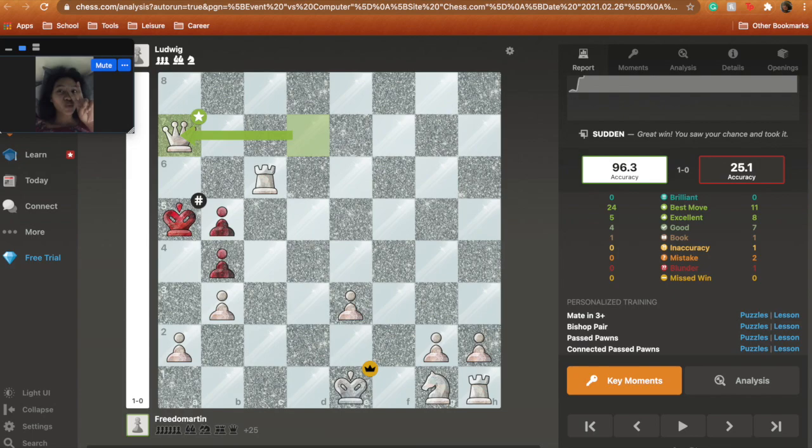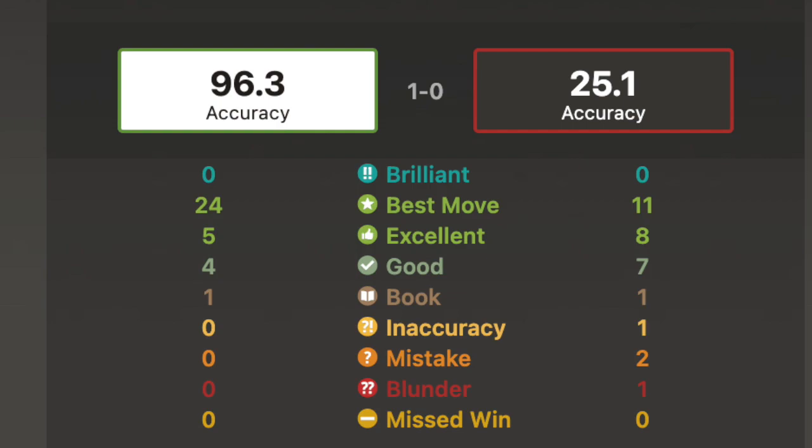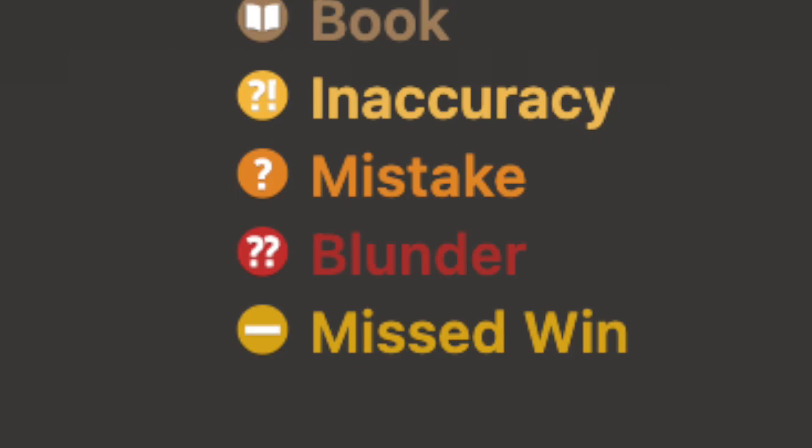To show some examples of the different levels of accuracy in a move, I'm going to do a quick analysis of a game I played against Ludwig the Twitch streamer, Among Us Extraordinaire and Best Buddies with Psykuno. Well, a computer pretending to be Ludwig, technically. In this picture, I want to direct your attention to this little section over here. I'm going to explain the difference between good moves, inaccuracies, mistakes, and blunders.